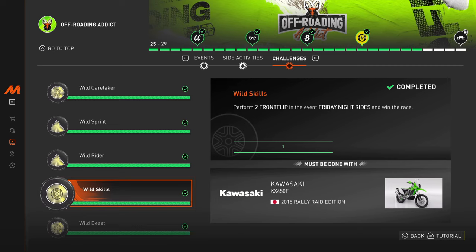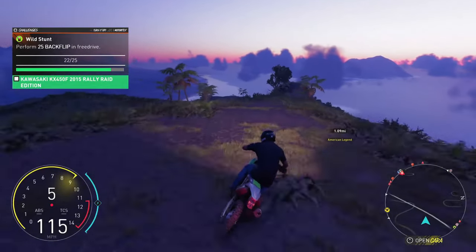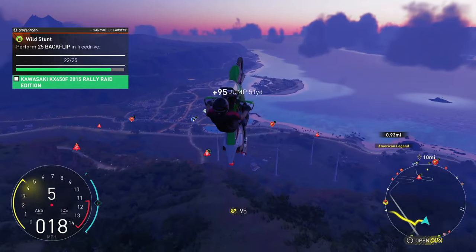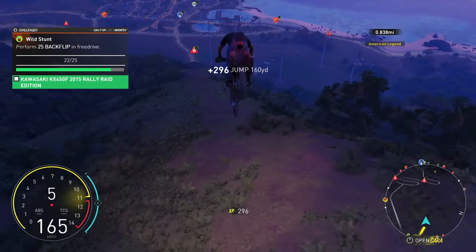This is going to be one of those challenges where you'll most likely jump on the bike and think it basically does not spin at all. At first I thought it was a glitch, but it turns out there's actually a trick to doing this with the off-roading bikes in this game.